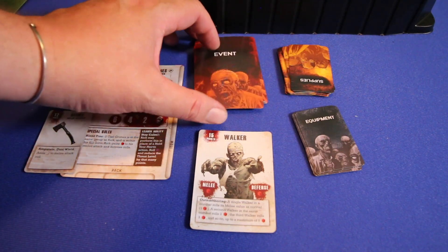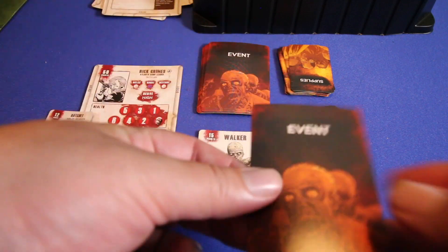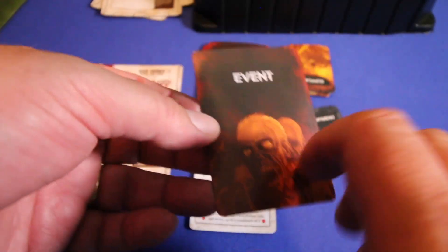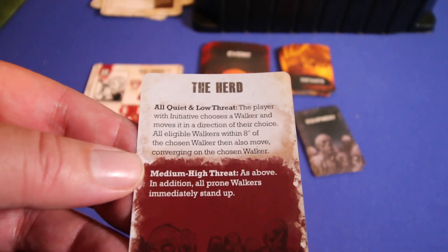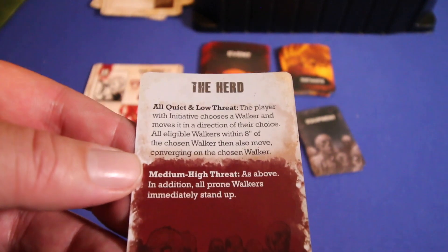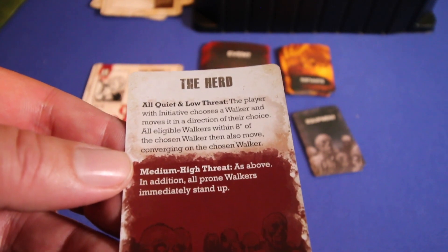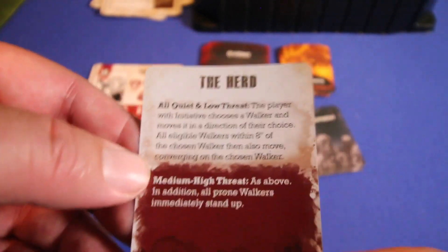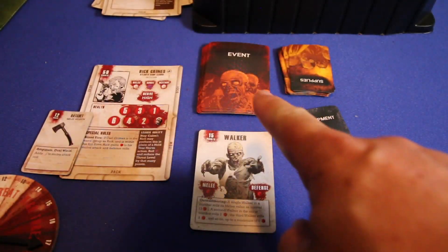The last card type is the event cards. Once around, you draw one and read the effects. Your threat level will indicate the severity of the event. For example: 'All quiet — low threat: the player with initiative chooses a walker and moves it in the direction of their choice; all eligible walkers within eight inches then converge on that walker. Medium to high threat: as above, plus all prone walkers immediately stand up.' You can see as the threat moves up, the problems escalate. This is a really mild card compared to some of the stuff in this evil deck.